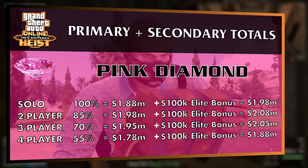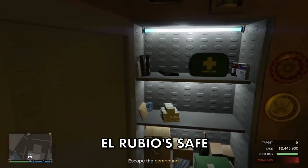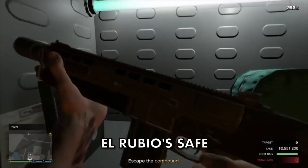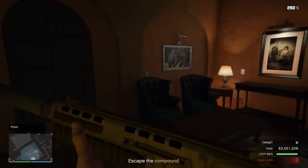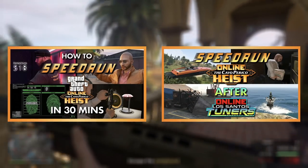If you take 85% you could earn as much as just over 2.65 million with the Panther, or just over 2 million with the Pink Diamond. Don't forget to grab the extra money in El Rubio's safe, which averages around 80,000 dollars. If you want a guide on how to complete the Cayo Perico Heist from start to finish in just 30 minutes, check out my speedrun guides — links are in the description below.